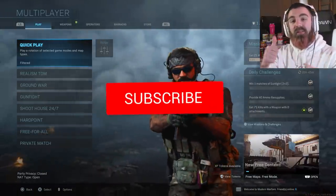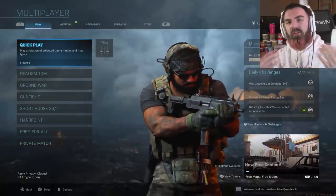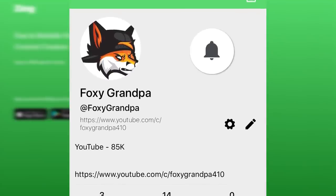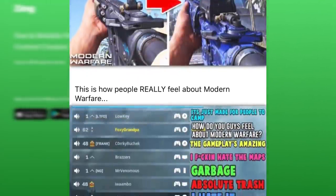If you guys do, make sure you guys leave a like down below, subscribe, turn on notifications. And speaking of notifications, if you guys do have notifications on but you guys never get them for my videos, you guys should download Zing. Zing is an awesome app where it allows you to get notifications for all my videos and streams. Make sure you guys click the link in the description below and follow me on Zing.